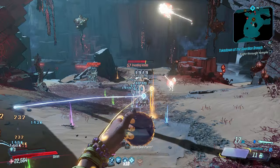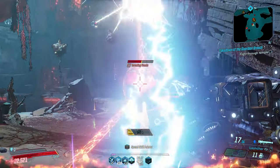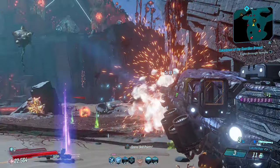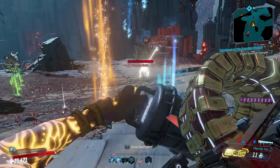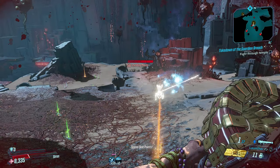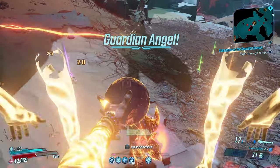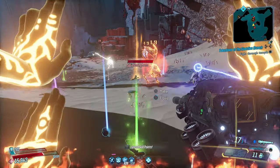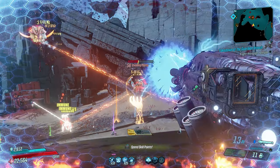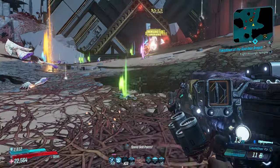The real power of the weapon is in the action skill. When you activate your action skill, you get all 15 anointments, bumping this weapon up to almost 10 million damage for a short time. The reload is pretty sick as well. Once you lose those 15 anointments, it goes back down to almost 3 million damage — then activate your action skill again and just demolish everything.